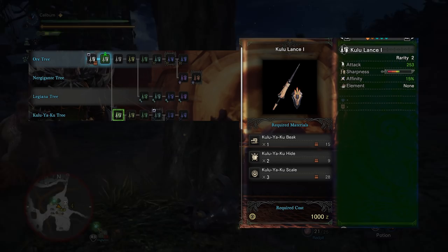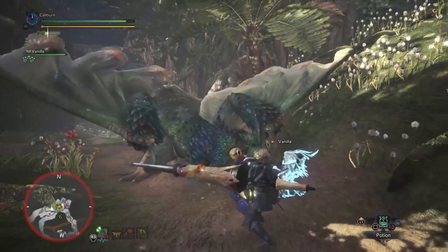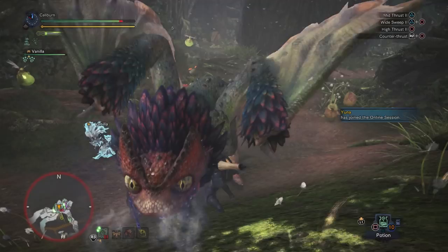Continue your mandatory hunts starting with Pukei-Pukei. Optionally, if you prefer, you can build Pukei-Pukei's poison Lance here. It has less raw damage and trades affinity for poison damage. The Kulu Lance is better overall and it's my preference.